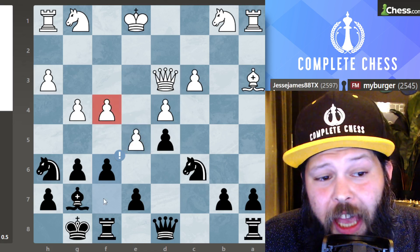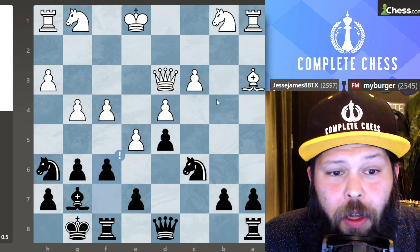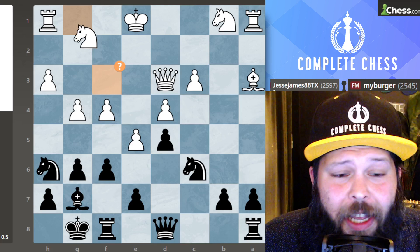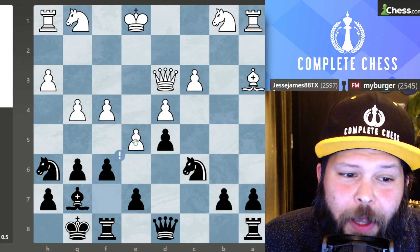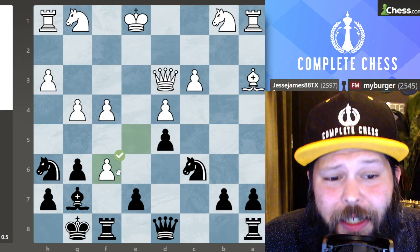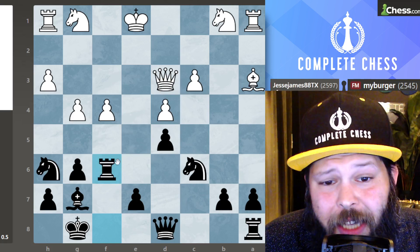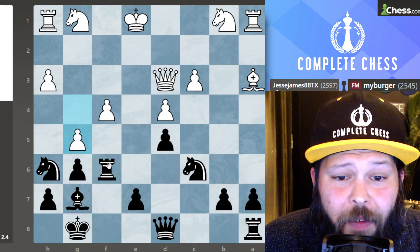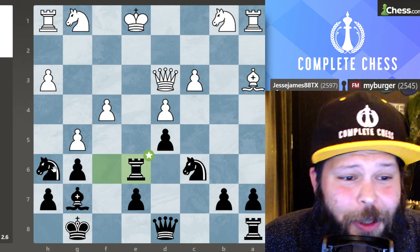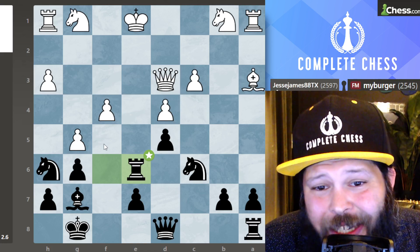Either the F4 pawn will become a target or you get this open F file for your rook. My opponent went ahead and played knight to F3. Some people might be a little worried about what happens if the pawn takes over here. Believe it or not, you can sacrifice material here and be okay. I was getting ready to play rook takes on F6 — pawn G5 gets played, but don't worry: rook E6 check. You don't even need to sacrifice material if you don't want to. With the king getting checked, the knight goes to F5 and black is in a very good position.